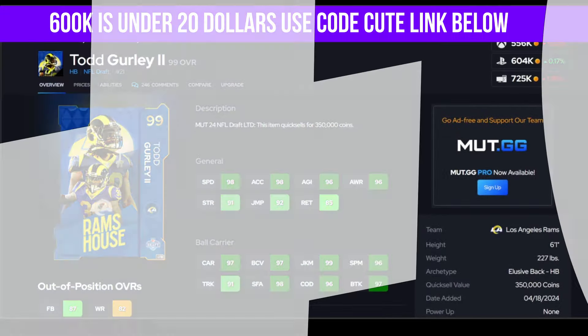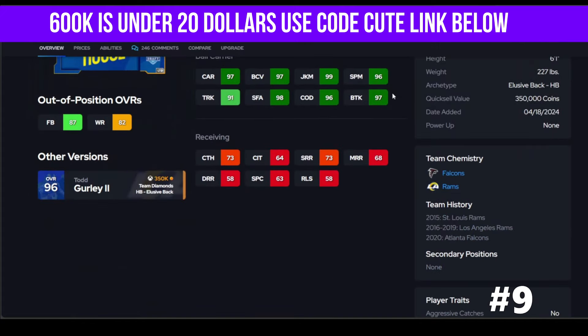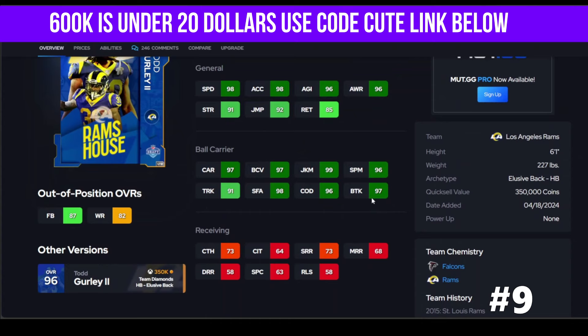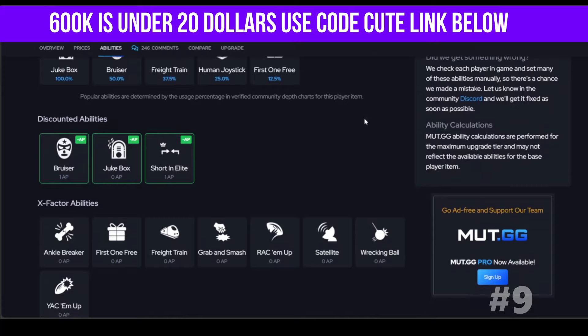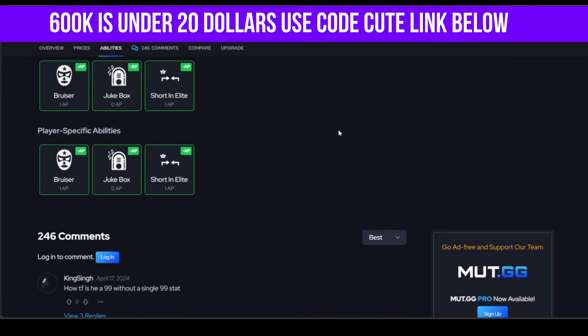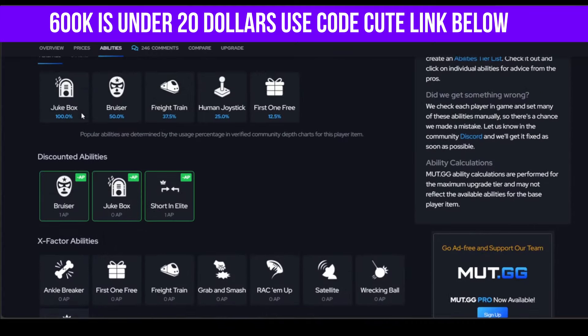Todd Gurley — one of my favorite players of all time, wish he had a better card. He is 550k. This card hits the thresholds — break tackle, COD, all that — so you can definitely use this guy. But not having the best discounts holds him back. He doesn't get jukebox; I wish he had something different. Bruiser is okay, but you'll be at a disadvantage against someone using a better running back.